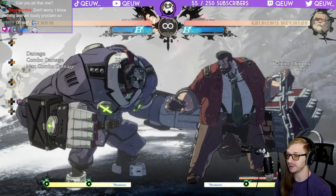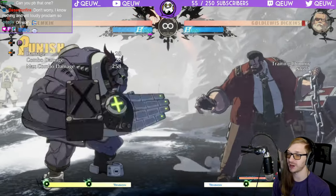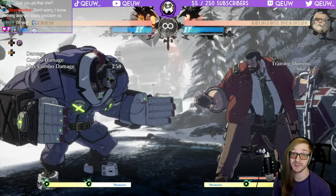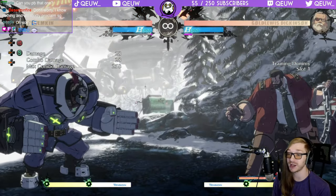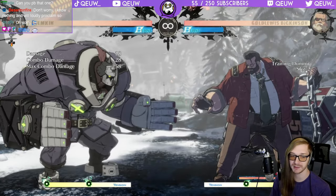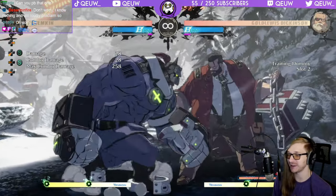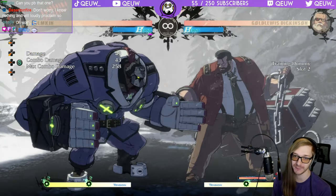What buttons does Gold Lewis have that are minus? Far slash is minus seven, so if they just do it raw you can jab it back - Potemkin's 5P goes pretty far and Gold Lewis stands up tall. However they'll most likely be coming with a Behemoth Typhoon afterwards. 2S is negative nine - you can get close slash if you're close enough, and they might go into Behemoth Typhoon so that's the same guessing game.